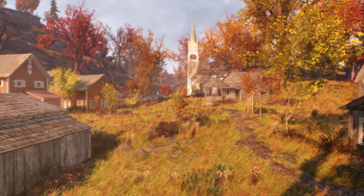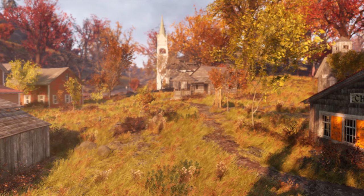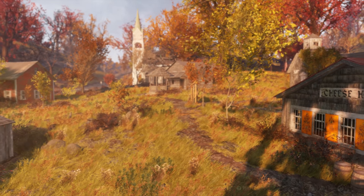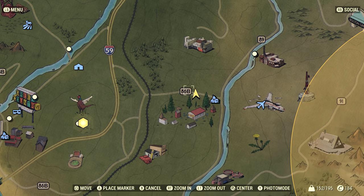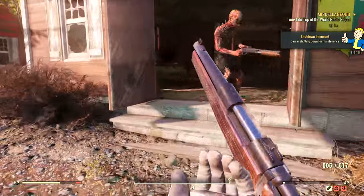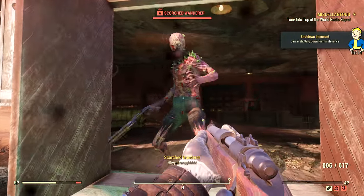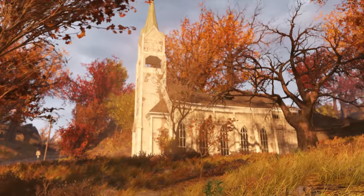Our savior will direct us to the sleepy town of Helvetia, founded by Swiss and German settlers. On the map it can be found right here where my character is currently standing, and it lies to the southeast of Vault 76. This town will likely be swarming with the unholy and sinful Scorched, so come prepared for that.